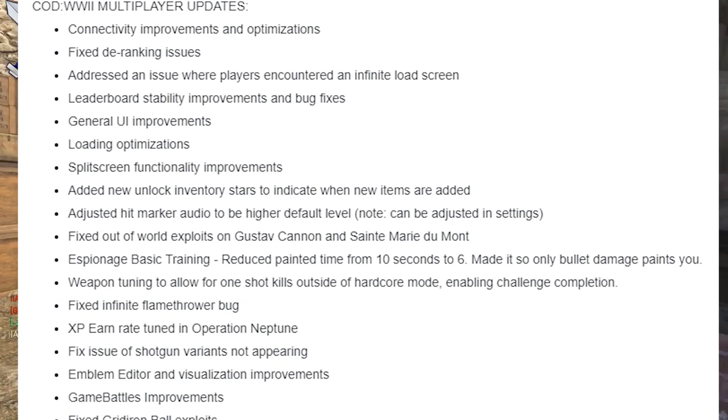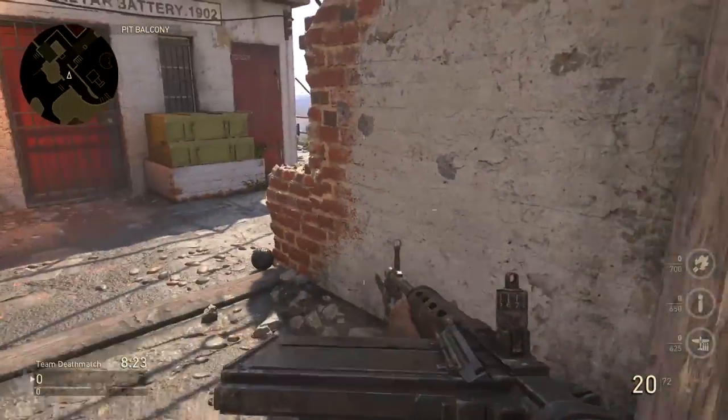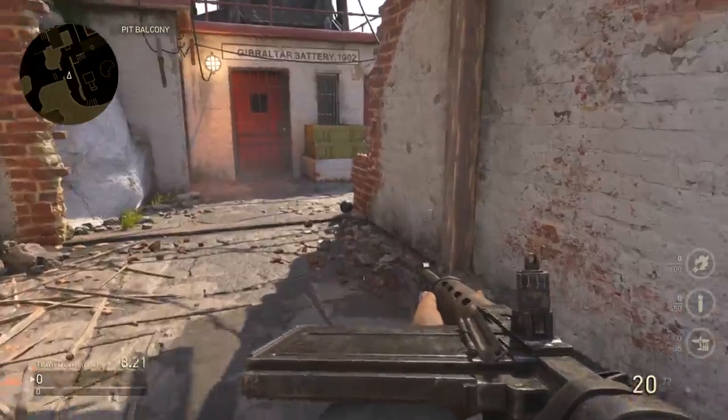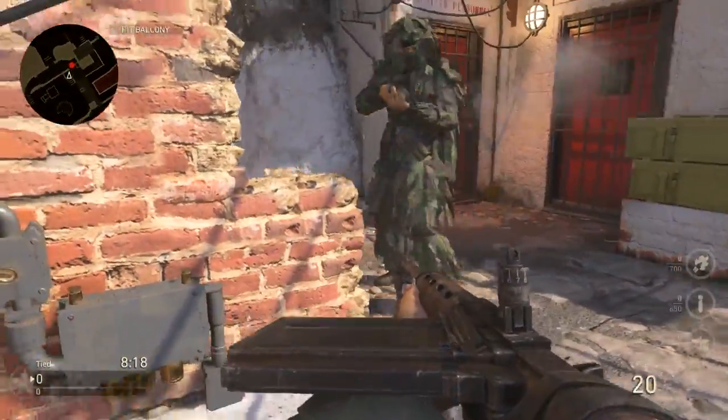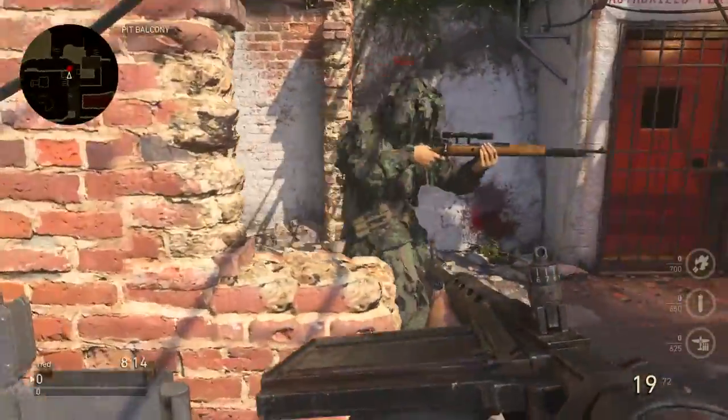What's going to show on the mini-map has changed. If you were to stun someone, nade them, or anything like that, they're not going to appear on your mini-map anymore. You have to hit them with bullet damage only, and they're only going to last for 6 seconds on the mini-map — not 10 anymore.